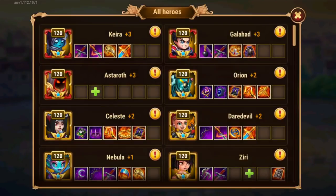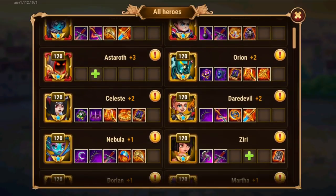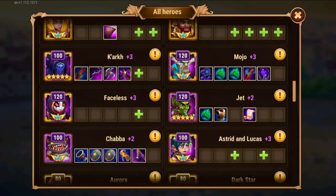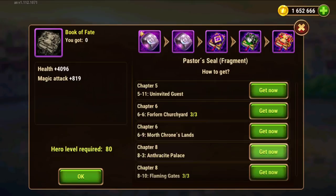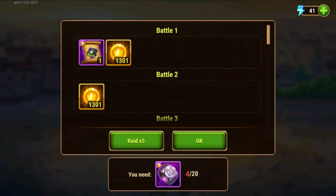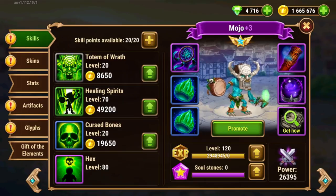Then I'll also try to get some items. I'm in the process of doing mixed work on my main heroes but also evolving some extra supports for different purposes. I'll try my luck here and get some of these rings, the pastor's seals. Not much luck today — I got 2 out of 10 fights, so it's not terrible.